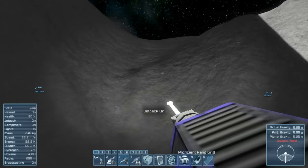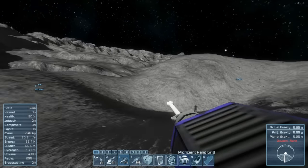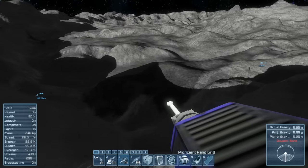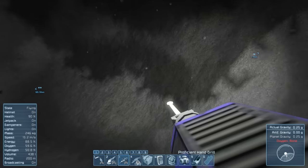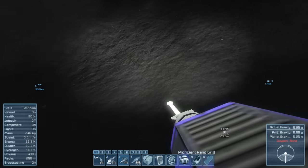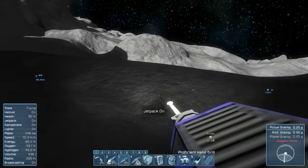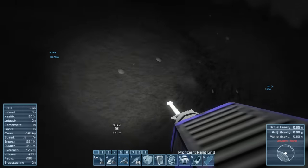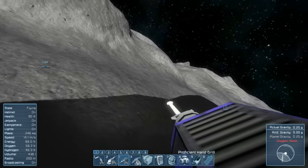I'm regretting coming to the moon now! The jetpack is really nice to control here, but I'm regretting coming to the moon because there are just no resources at all. Silver! Okay, we didn't need silver - not what we're looking for. It's a nice thing to have found, but we're not looking for silver. I need ice, man. I don't need nickel or silver, I just need ice.